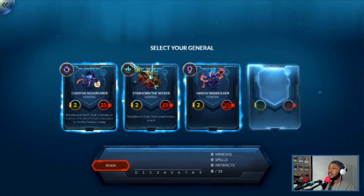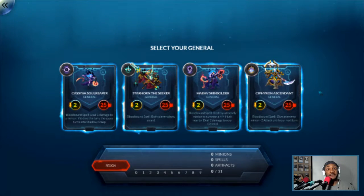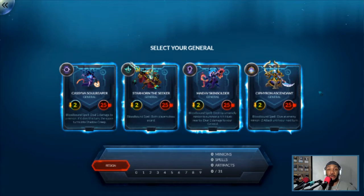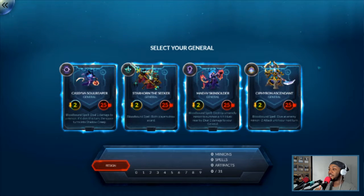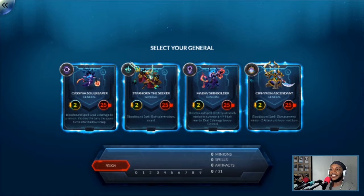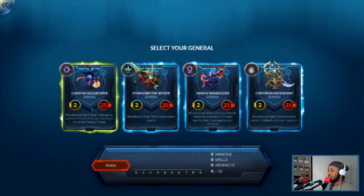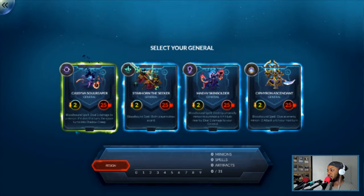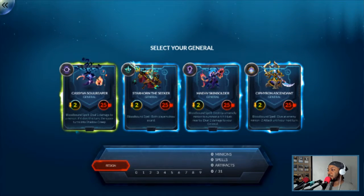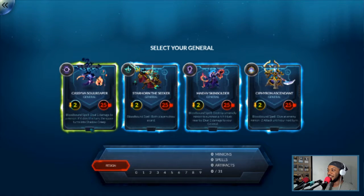Choose your general. So the game picks between four generals. I'm not sure if they're always different classes, but here we have all different classes and I actually have not played with any of these generals or classes. We have Kasivia, Soul Reaper — Blood Bound. She deals 1 damage to a minion, and if it dies the space turns into Shadow Creep. I'm actually familiar with her, I've played against her a lot.